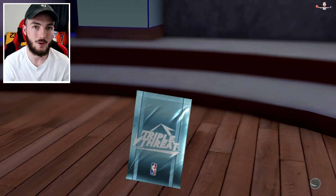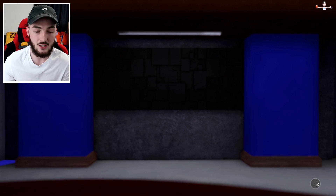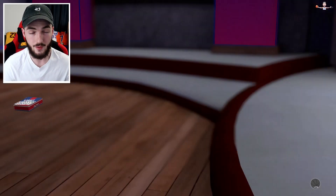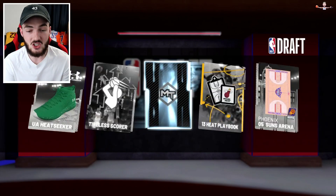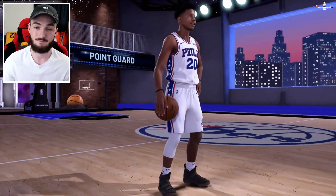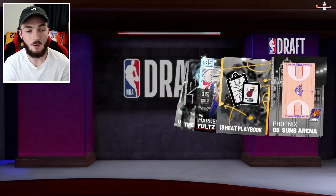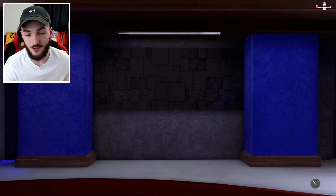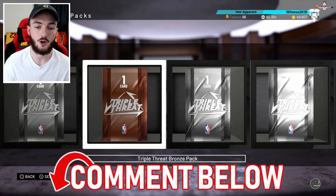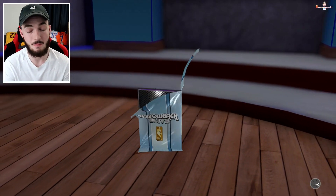With these prize packs, do you think 2K is going to do triple threat for 2K20? I hope they do, and I hope they continue locker codes with the ball drop-out where everyone can type in the code. I just hope the rewards are more worth it — the locker code histories are just not that great. Comment below: would you like locker codes how they are now, or go back to the old ways with limited pink diamond drops like Westbrook and Ben Simmons?